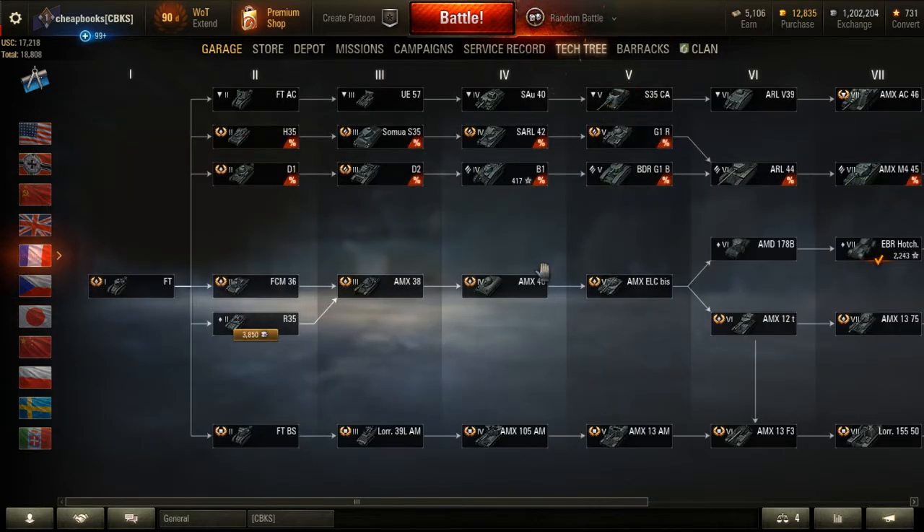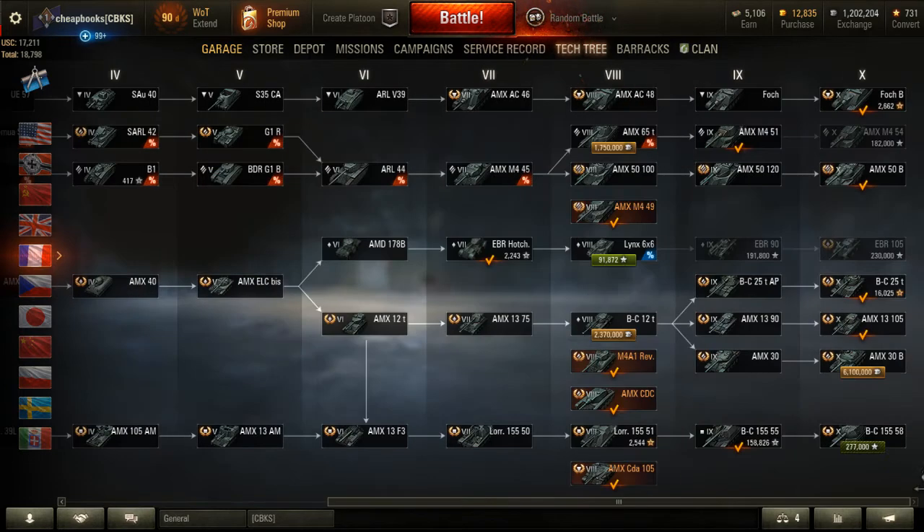French tanks — bottom tier, like tiers 1 through 4 or 1 through 5, all crap. Higher tier, all fun to play.